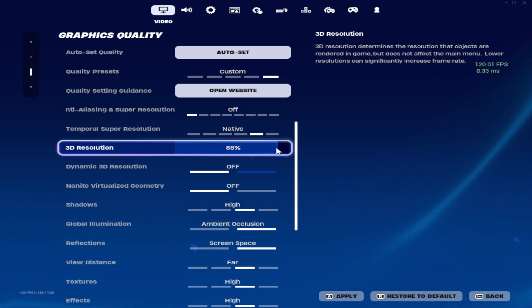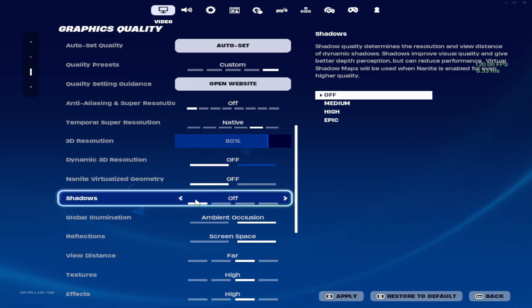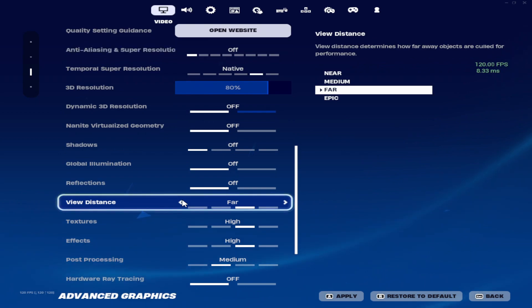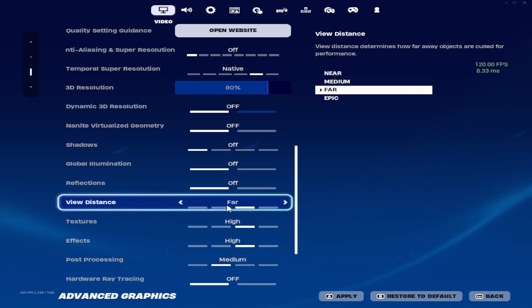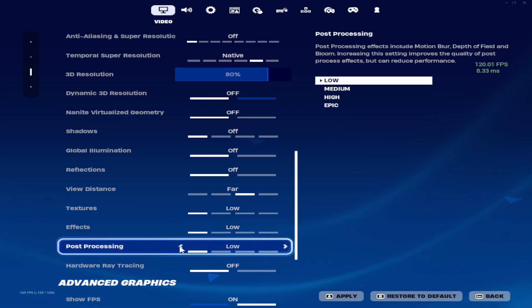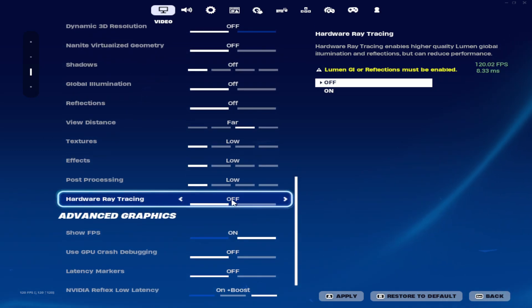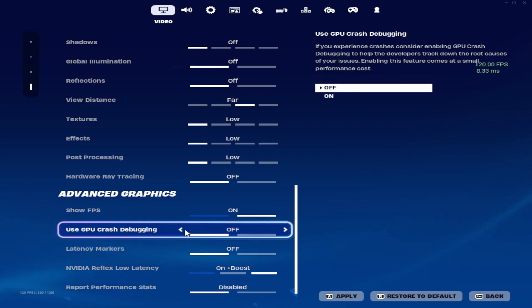Dynamic 3D resolution — off. Virtualized geometry — off. Shadows — off. Global illumination — off. Reflections — off. View distance — I put it on Far because it's a competitive setting; you can use Medium or Far but I wouldn't go Near as you need visibility for competition. Textures — low. Effects — low. Post-processing — low. Hardware ray tracing — off; if you have a potato PC you likely won't even see this option. Enable FPS counter so we can see our FPS after these changes.